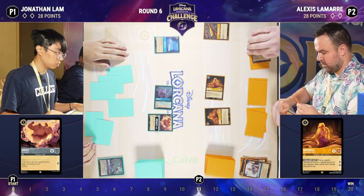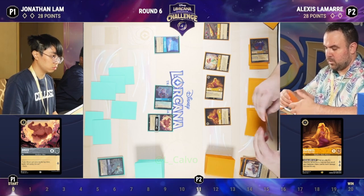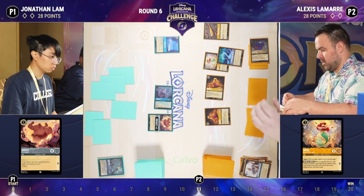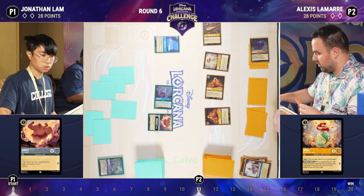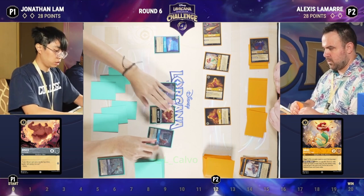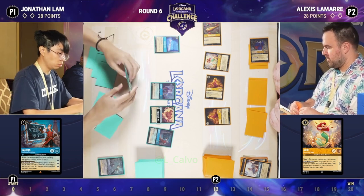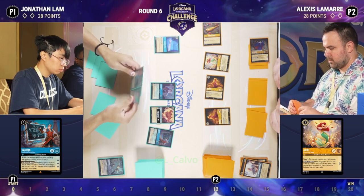Ariel is going to find a song off the top and can sing practically every song in Alexis's deck — the Flute gets active, this is how Alexis's deck really gets humming. Gaston Intellectual Powerhouse comes down — some of the best art in the game, and the most un-Gaston thing is him being smart. Great name, great art, no notes. He quests for three and when played you look at the top three cards of your deck and put one into your hand.